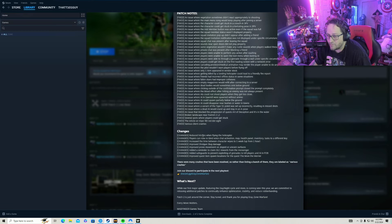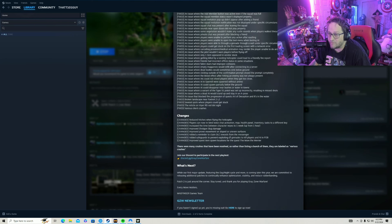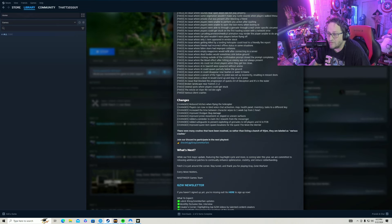They made changes reducing hitches when flying the helicopter, which was a major issue. They also added a whole bunch of rebinds — the lack of rebinds was a big issue for me, so now we can rebind things. They also improved shotgun slug damage, so that gun might actually be useful now, and there are a bunch of other additions.